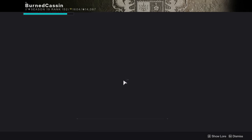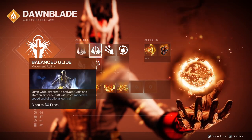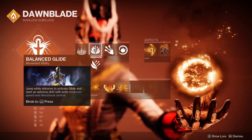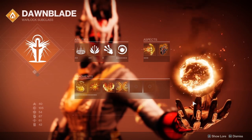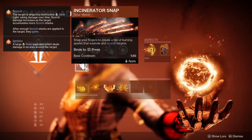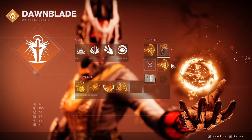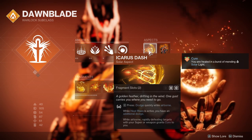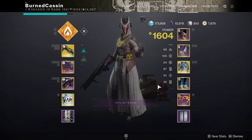For the class build, we're going Well of Radiance. I like the healing rift - that's really important to me. I know it's heresy not to use Burst Glide as a Warlock, but Balanced Glide works best for me - I feel I have more control. Celestial Fire is my melee pick for the range it offers. Fusion Grenades pair with Touch of Flame, and Icarus Dash will save you more times than you can count. Fragments: Ember of Singe, Eruption, Ashes, and Char.